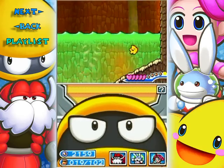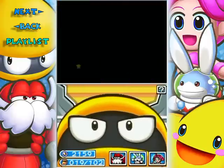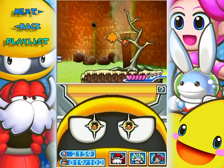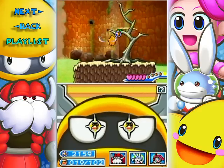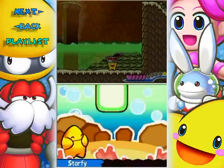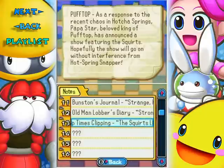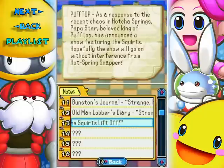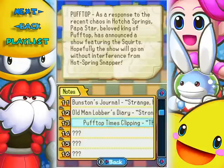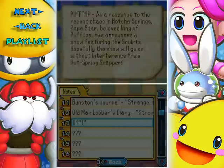That treasure chest is on another lower path - probably down here, yep that's what I thought. I got a copy of a Puff Top Times clipping: 'In response to the recent chaos in Hot Cha Springs, Pupa Star, beloved king of Puff Top, has announced a show featuring the Squirts. Hopefully the show will go on without interference from the Hot Spring Snapper.'